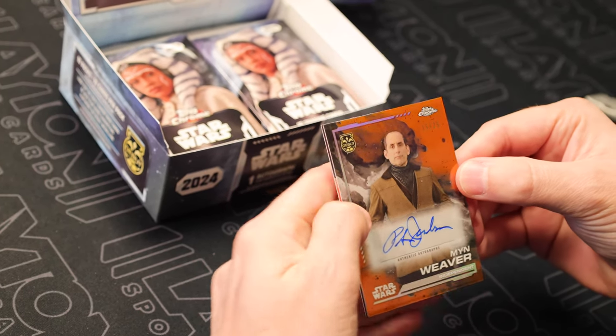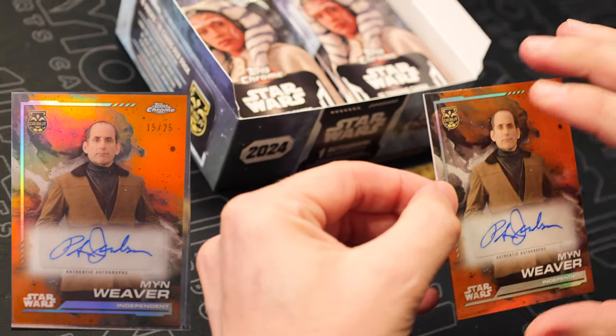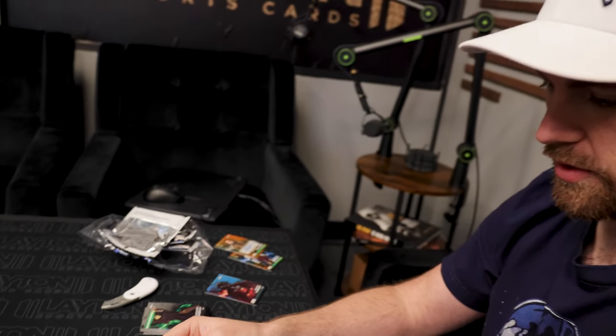And we got our auto - it's an orange. Min Weaver, 15 of 25. Peter Jacobson and Min Weaver. I want to see more inserts. I want to see lower numbers.